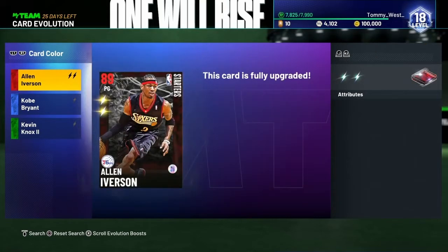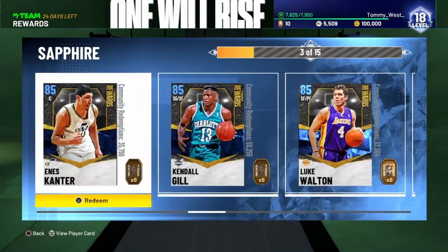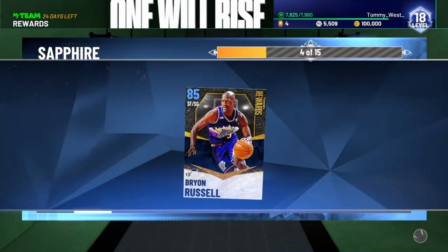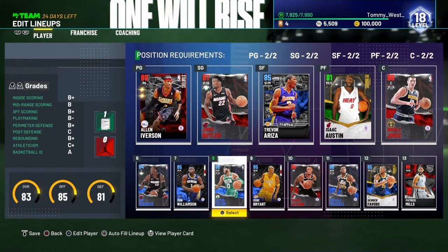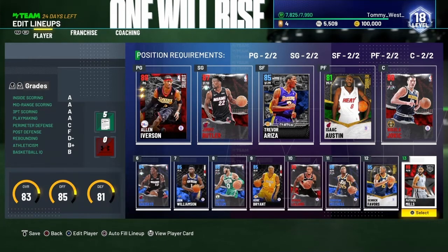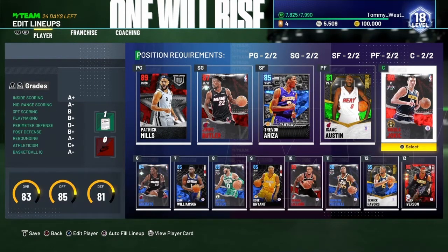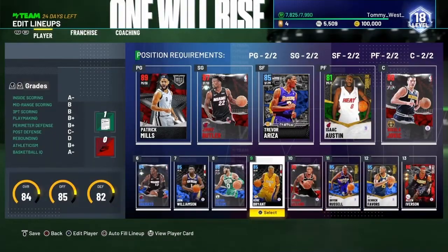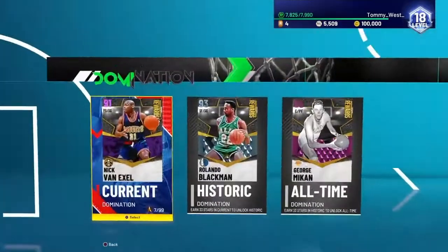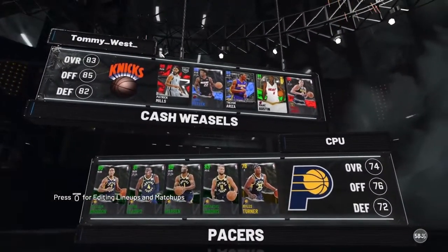First let's evolve our Allen Iverson starter card with the athletic upgrade — he is now at 89 overall fully upgraded. We got a couple tokens to spend, so we are on the sapphire token reward board and we're going to pick up Brian Russell, 85 overall two-slash-three. This is the team we're going to run with: Jokic, Ike Austin, Trevor Ariza from the clutch set, Jimmy Butler, AI, Bam, Zion, Jason Tatum, Kobe Bryant, Damian Lillard. Let's take Donovan out and put Brian Russell in. We also have Derek Favors and our fully upgraded Allen Iverson card.